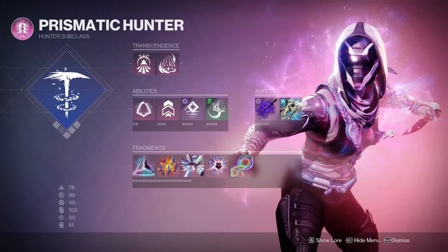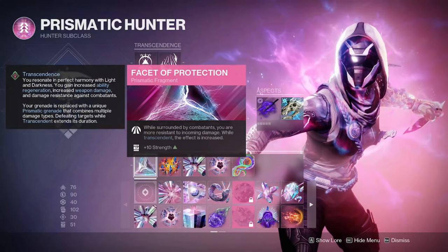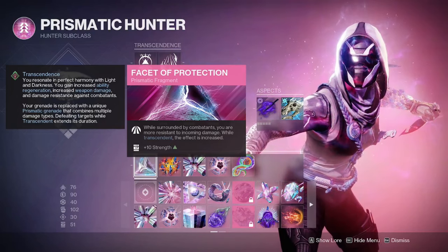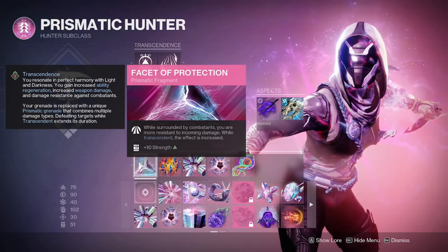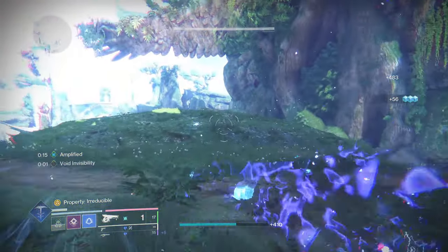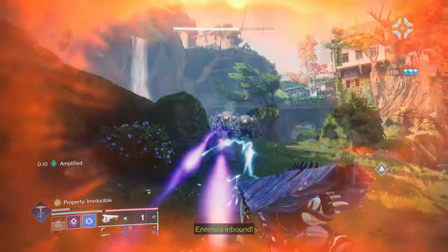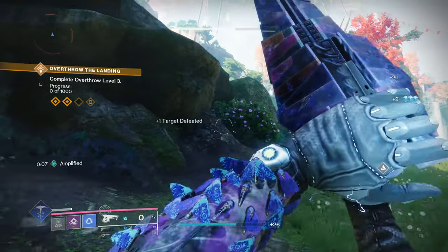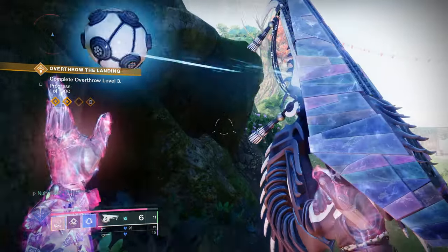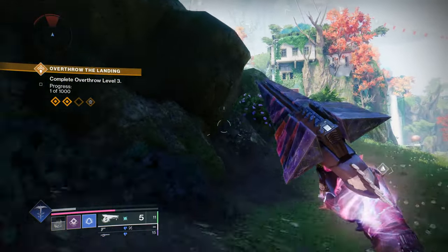For fragments, Facet of Protection states that while surrounded by combatants you are more resistant to incoming damage, and while transcendent this effect is increased. This is a really strong prismatic fragment that pairs well with everything in the build — you're invisible, you have mobility, and now you also have something to keep you more grounded in the defensive area, where arc tends to struggle, but prismatic really helps to magnify that defensive aspect.